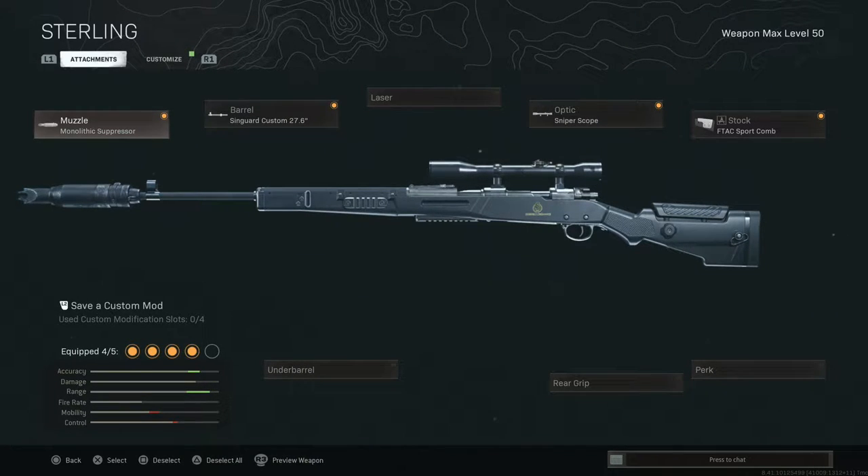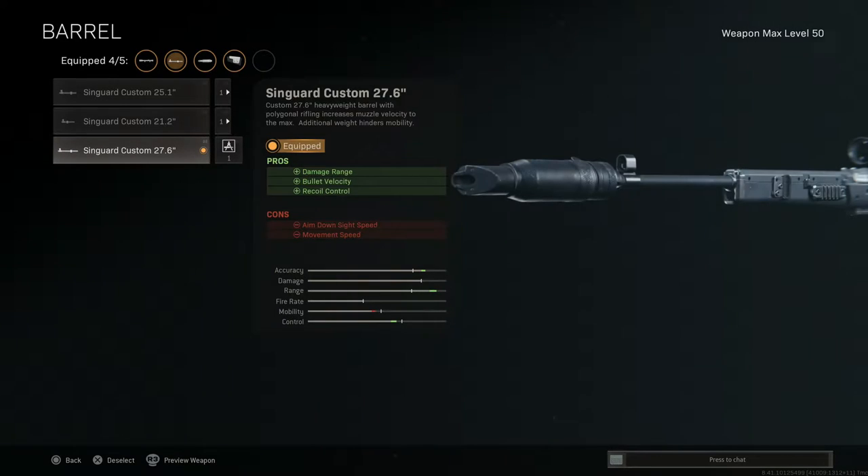Monolithic suppressor — that's an obvious one; on every Modern Warfare gun you're running the monolithic suppressor. We've got the Singuard 27.6 inch barrel that you're going to pop on there. That's going to give you accuracy and range on the gun, as well as a little bit more control. But we're sniping — we don't need control, we just need accuracy.